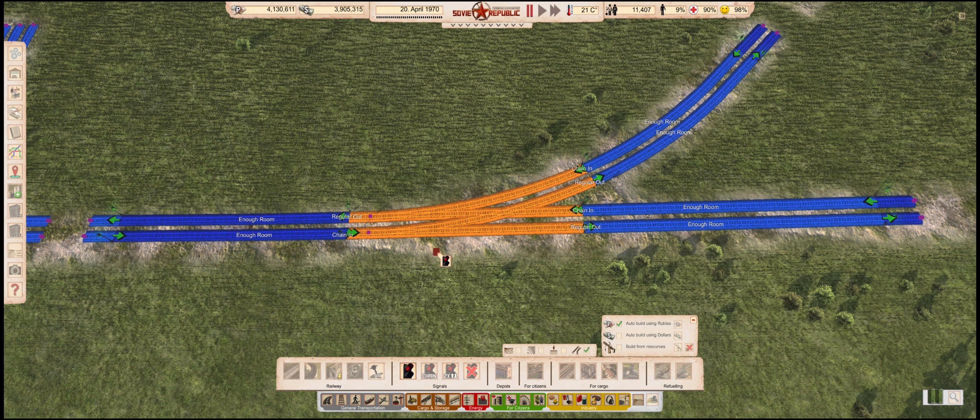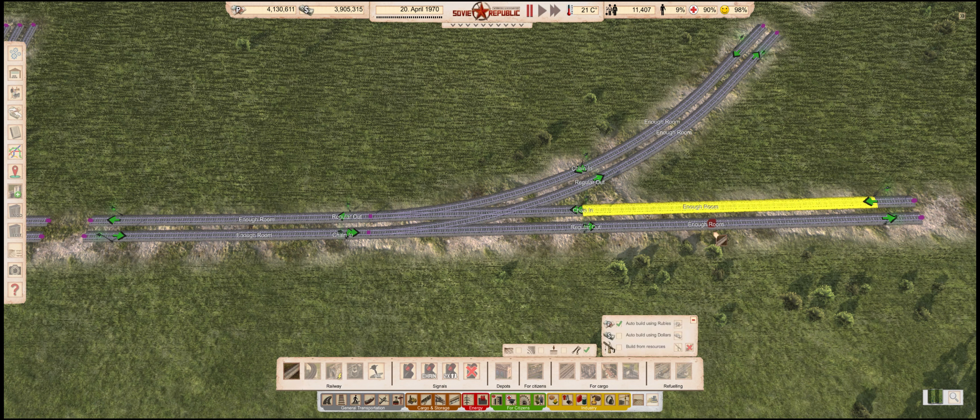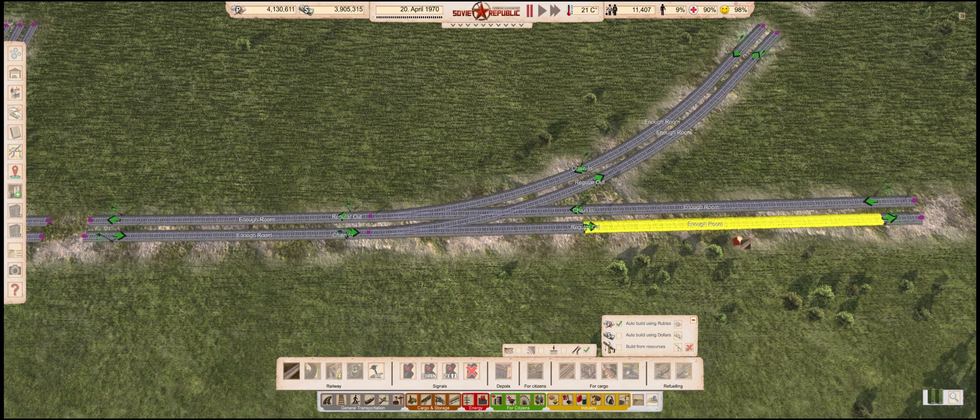These are the three golden rules of using signals in this game. Number one: chain signals to enter the junction. Number two: regular signals to leave the junction. And number three: leave enough room after the exit, so if the train gets stopped inside the exit block, no cars will remain in the junction to cause problems. If you keep these three points in mind when placing signals, your network will work fine.